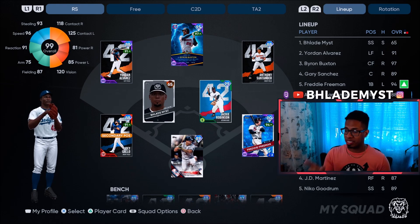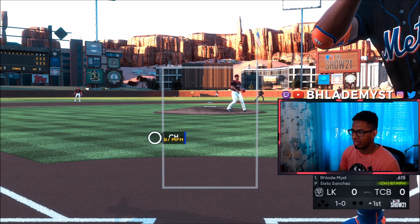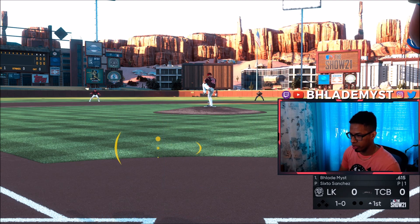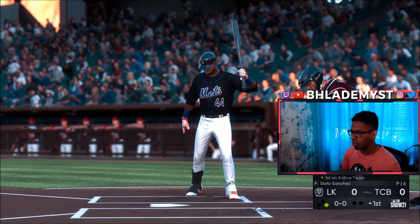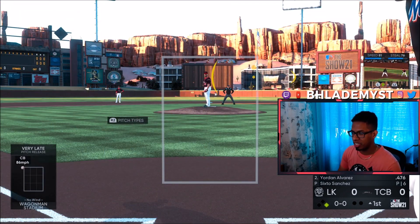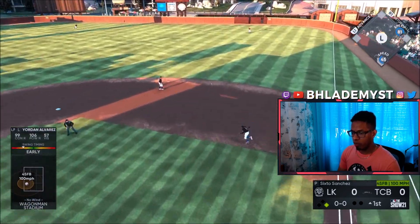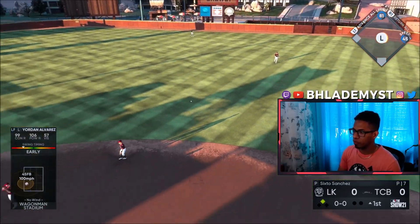We're playing at a minor league stadium. The opponent has Six-Tho Sanchez on the mound and in the background it might be a little difficult to see the ball because of the sun, but we'll work with it. We take a walk with Blade, then bring up Jordan Alvarez looking to do some damage instantly. Jordan Alvarez is a little bit early on that outside fastball but we pull it down to right field for a single.